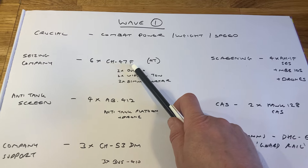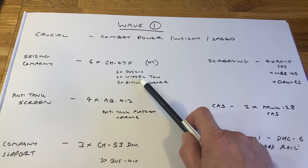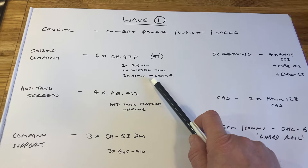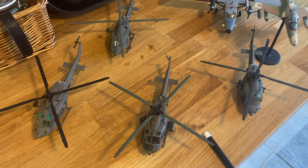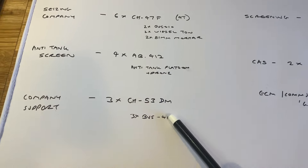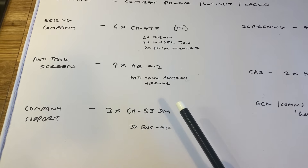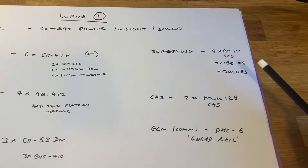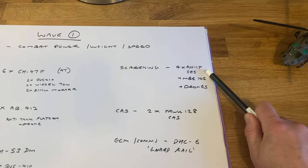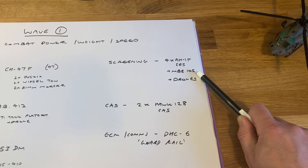I'm going to be using a seizing company with six CH-47F Chinooks, of which I've just finished four, bringing in two Vikings, two Weasel TOWs, and two 81mm mortar teams. The anti-tank screening team, already covered previously, will use four AB412 helicopters and will also bring in some drones. Supporting them and bringing in company support elements will be three CH-53DMs — one finished, two still to build — carrying three BVS-410 Vikings. Assisting them will be four AH-1F SEZ Cobras, one MBB-105CM scout helicopter, and more drones.